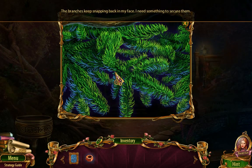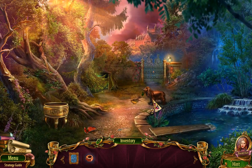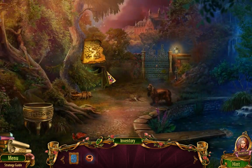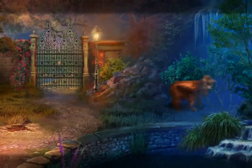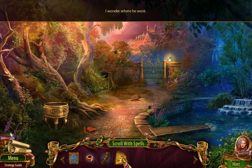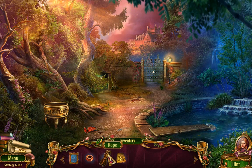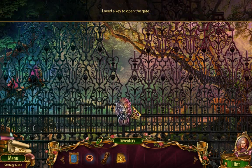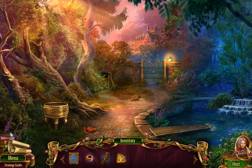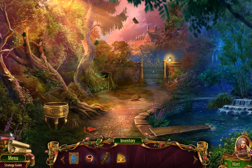The branches keep snapping back in my face. I need something to secure them. Never would have guessed it was really a human. I need a key to open the gate. It's already right now, Beatrice. That's me!